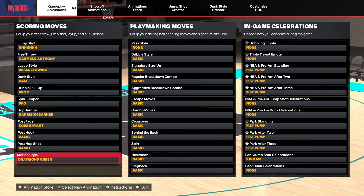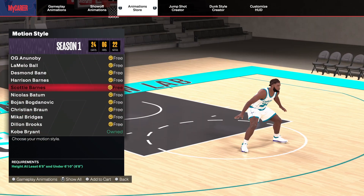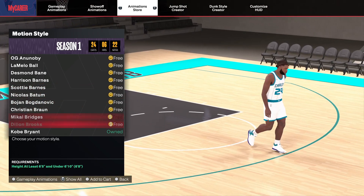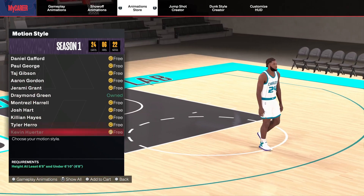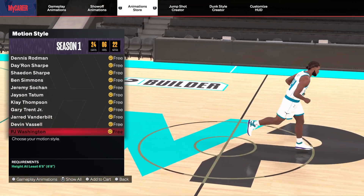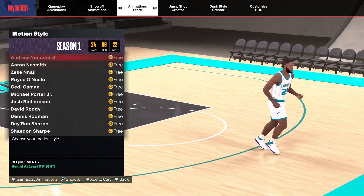One underrated option I've heard about for the big is Scotty Barnes — I heard it's tough but I haven't tried it. Also PJ Washington — I confused it with Bridges for a second, but yeah PJ Washington is tough for the short big men as well. For the big post scorers I'm not sure, but Karl-Anthony Towns is probably also good for the taller big men.